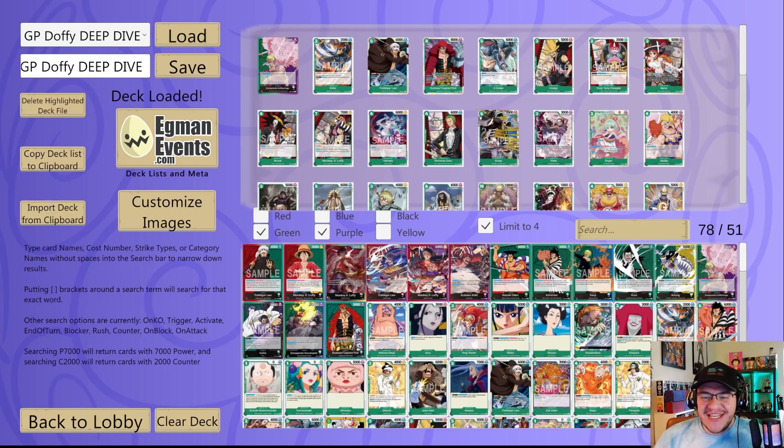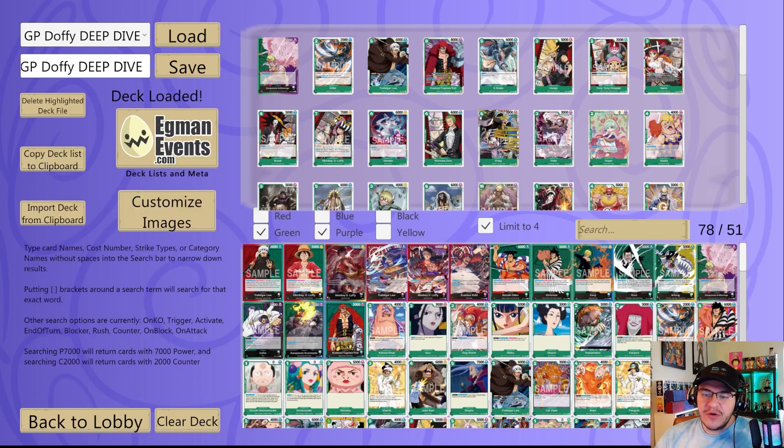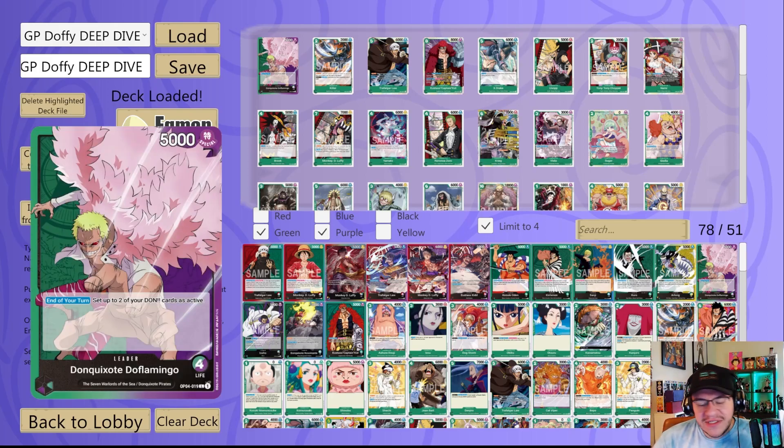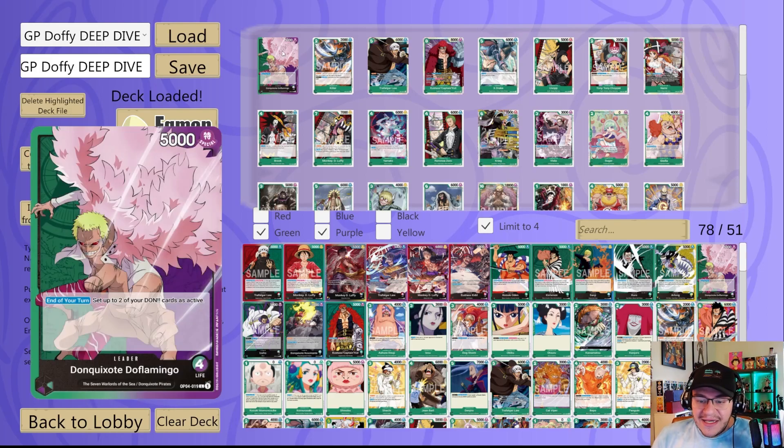What's going on y'all, it's GumGum TCG here back again with another episode of Deep Dive. Last episode we went over the new Queen leader, and I figured we'd just keep on rolling with some of these new OP04 leaders. So today we're going to be talking about everybody's favorite villain, Don Quixote Doflamingo — the man, the myth, the string weaver. He's an evil menace and I think he's about to have just as equal of an impact on the meta game of the One Piece Card Game as he did in the anime.